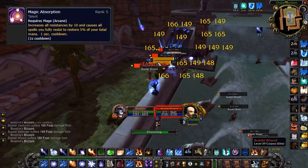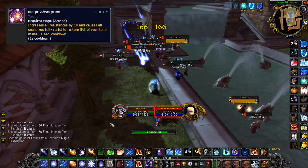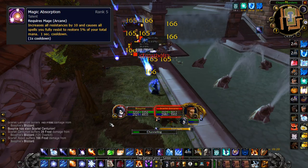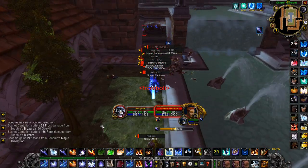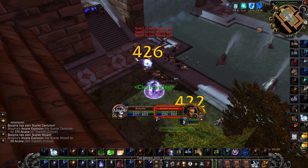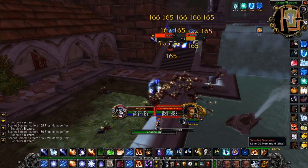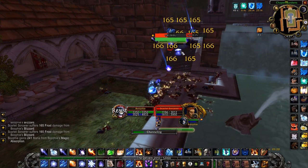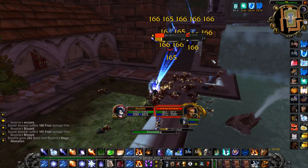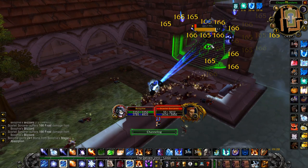If any mobs reach you they'll actually run back and stack with the whole mob in the Blizzard. Because of Magic Absorption, every time you resist one of those frost bolts you're getting back 5% mana — so mana is no problem here. After you've got them down pretty low you can finish them off with Blizzard or come up and Arcane Explosion them. The mages left will still be giving you mana, so use your highest ranked Blizzard to burn them down.